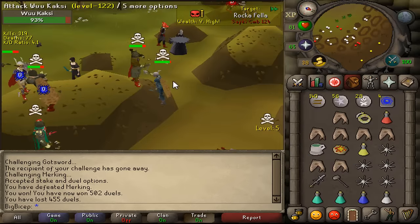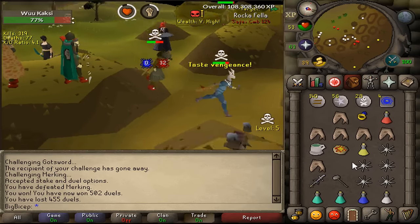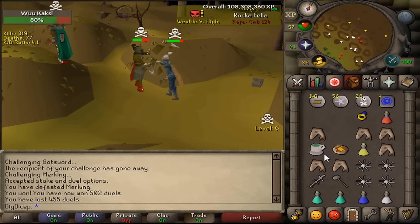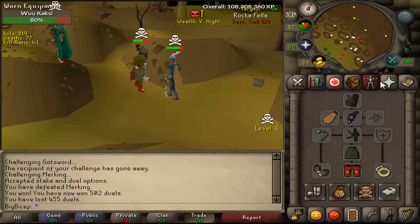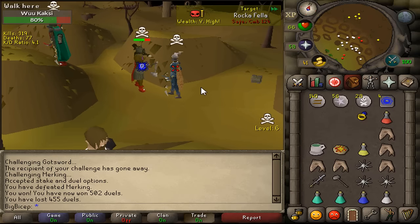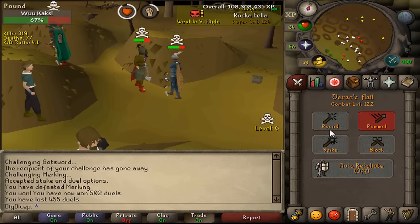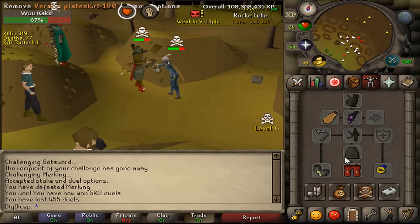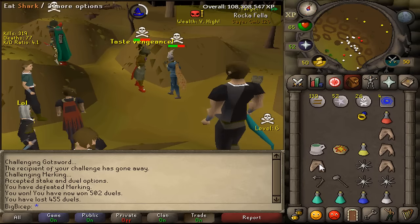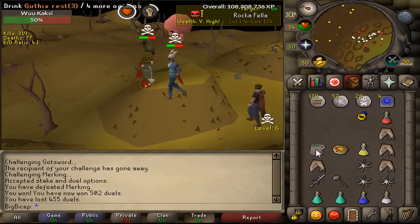Okay, here we are — first fight versus this guy. I'm 90% sure he has a DDS because he's wearing climbing boots. There it is, pulling out the DDS already. He's actually hitting pretty good on me, which is quite odd because I should have like 9000 defense bonus with the full Pharaoh's. Holy shit, 41 — can you stop hitting 41s? We need like one more hit then we're gonna go for the AGS combo.